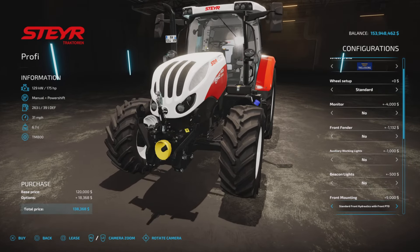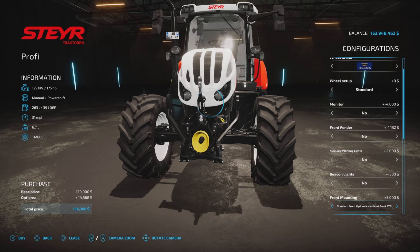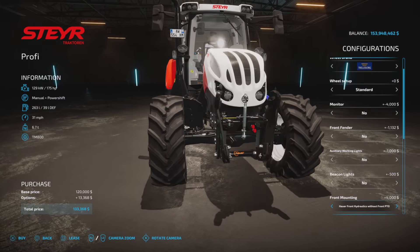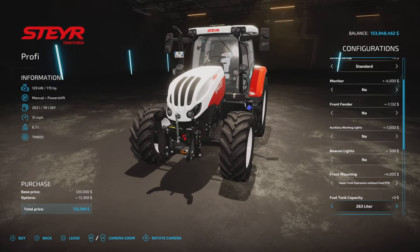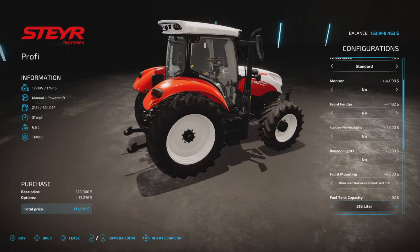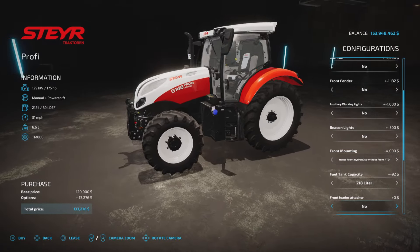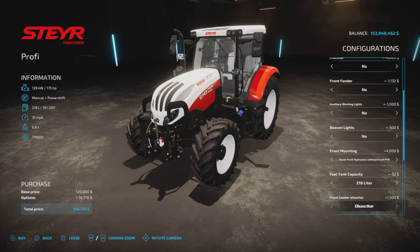Front mounting comes standard with a front mount but costs $29,000; however, you can bump that down to $4,000 for a simpler option. Fuel tank is 263 liters, or you can choose a smaller fuel tank — not often you see that — and get a discount. A front loader will cost you an extra $1,500 if you choose to add one.